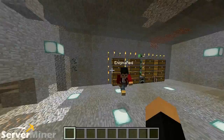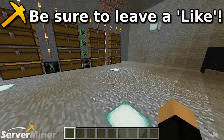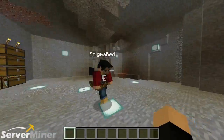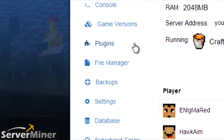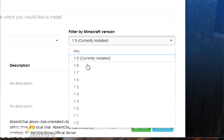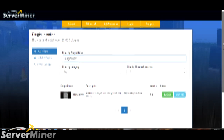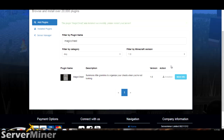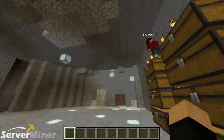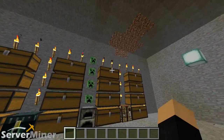That pretty much sums up the entire plugin. If you guys enjoyed, please be sure to leave a like, comment, and subscribe. To install this plugin on your server, go to your ServerMiner control panel, look on the left-hand side for plugins, type in magic chest in the text field, hit install, restart your server, and then the magic will happen. We'll see you guys in the next server miner plugin review — peace out!